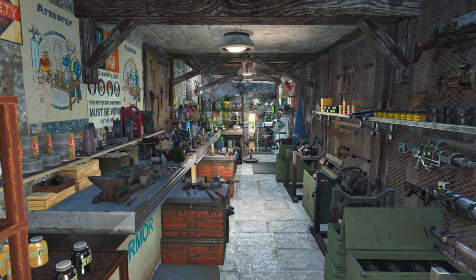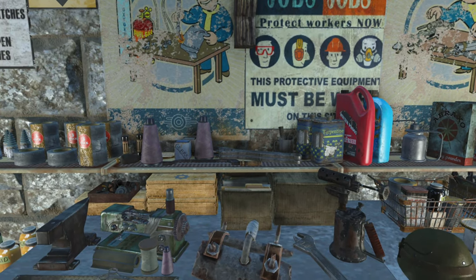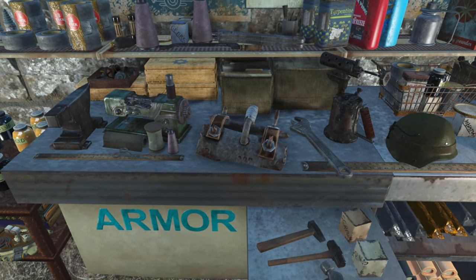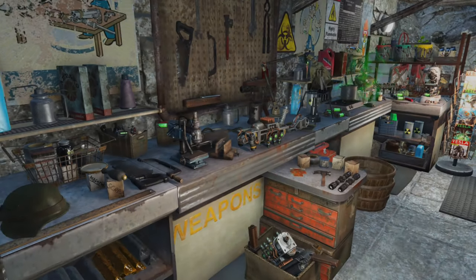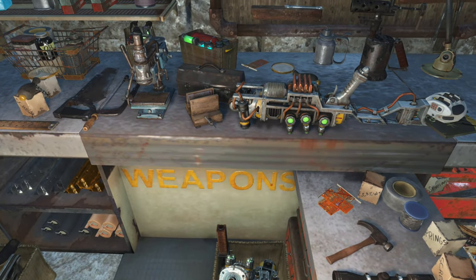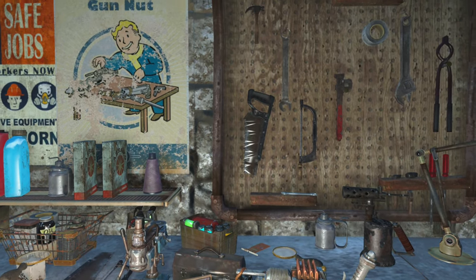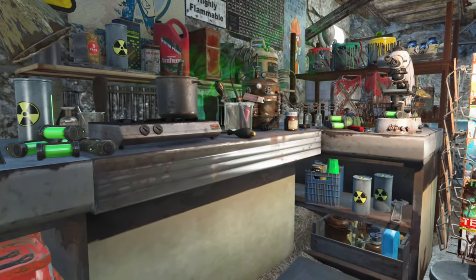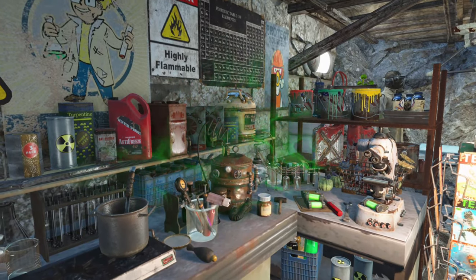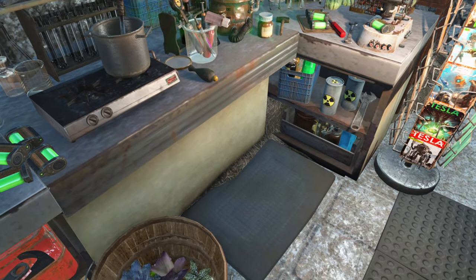Doesn't this look awesome! Here we have the armour station — it looks like the General's working on some armour for Dogmeat. There's also the weapons bench, and it looks like the plasma weapon is having its cooling system rebuilt. And of course, a chem station where it looks like there are some experiments going on with some plasmic liquid.